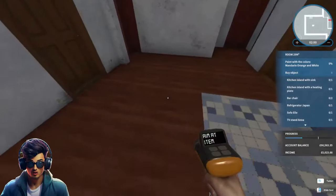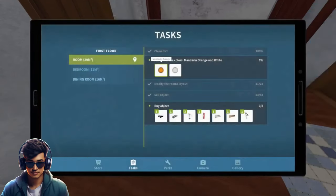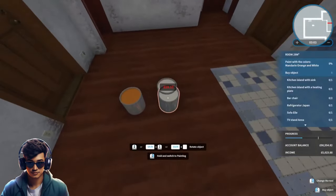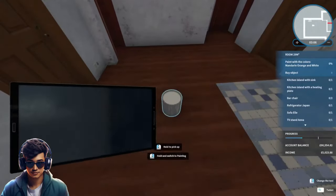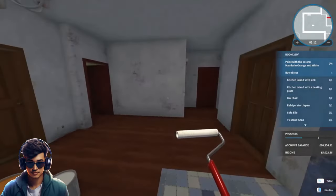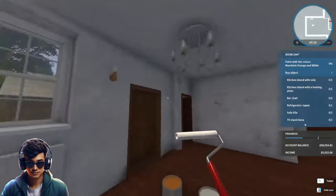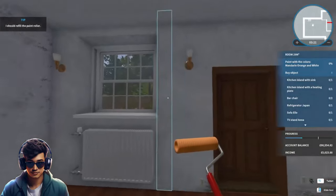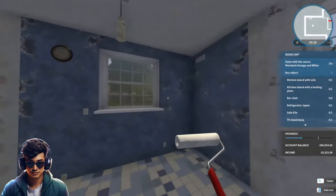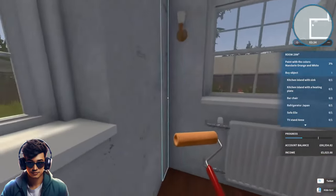It doesn't want us to sell the lights but does want us to paint. What paint are we going for? Orange. I might do white on all these walls all the way around, and do orange just on this wall. Should have gone for a small one really, but yeah, orange on this wall and white on everything else. As always when I do a bit of painting I'll see you on the other side.